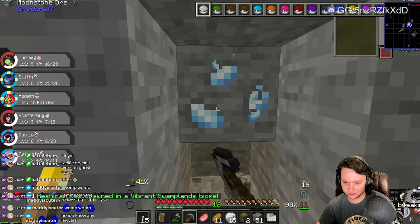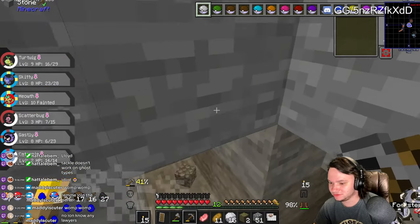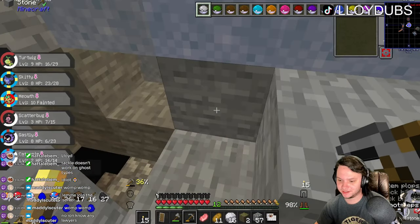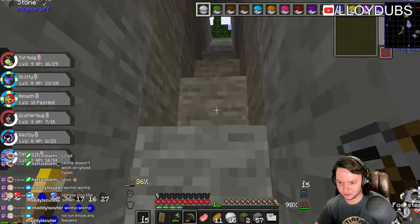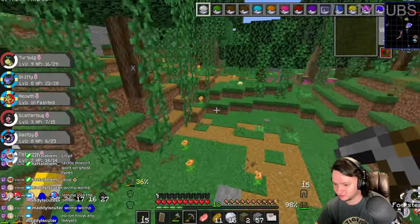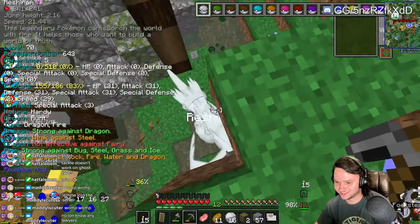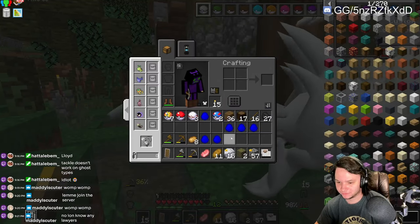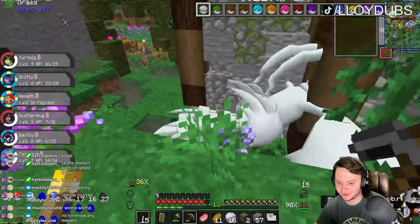Reshiram spawned - I can see it on the minimap. It's gonna be like level 60. Let's take a look at it, take some notes, maybe look at Reshiram's dimensions. Oh it's right there. Level 70. I don't have any quick balls - that would be crazy if I used a quick ball.